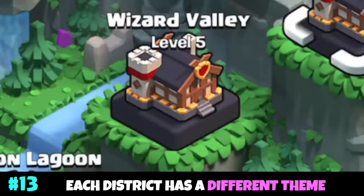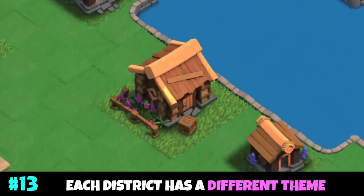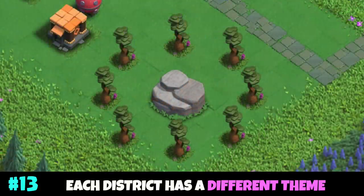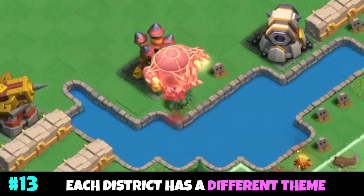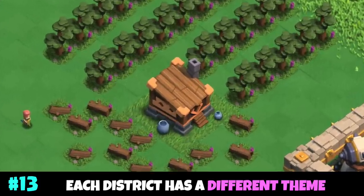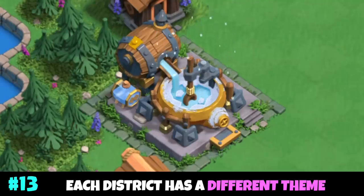The third district unlocked, Wizard Valley, is themed around Wizards and Magic, unlocking Super Wizard, Heal Spell, and the Jump Spell. The fourth, Balloon Lagoon, is Balloon themed, unlocking the Skeleton Barrel, the Rocket Balloon, Flying Fortress, and the Lightning Spell. The Builder's Workshop is the fifth district unlocked with a Builder theme, unlocking the Raid Cart, Super Pekka, and the Frost Spell.